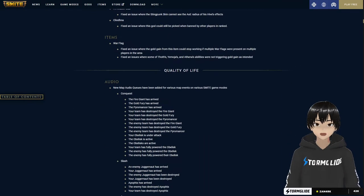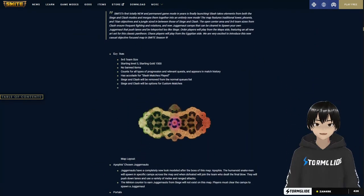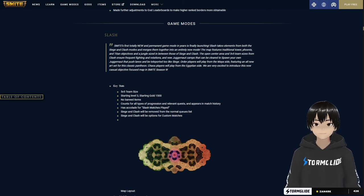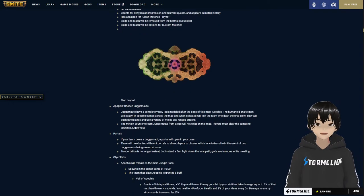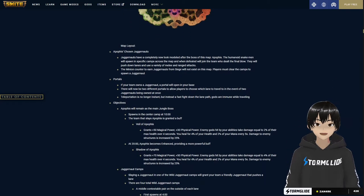We have a new game mode called Slash. Slash is going to be the combination of Siege and Clash — they mentioned they will be taking both out of the public queue, but you could still play them with friends in a private match when PTS goes live. The map has the Siege jungle but the Clash lanes, which is going to be really amazing. I'm not sure if this is going to be three phoenixes — tower, tower, phoenix, titan — but I think that's right.